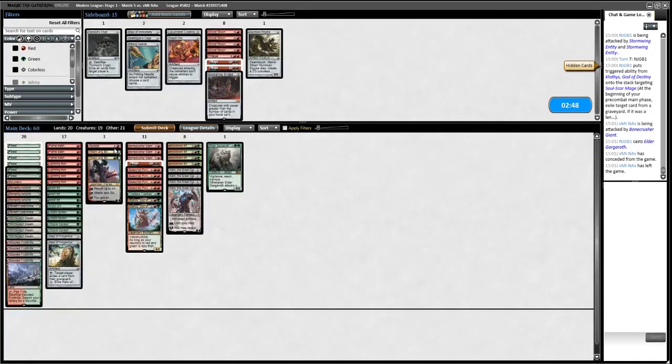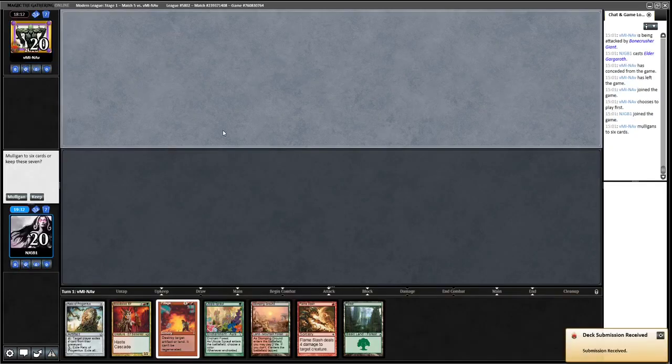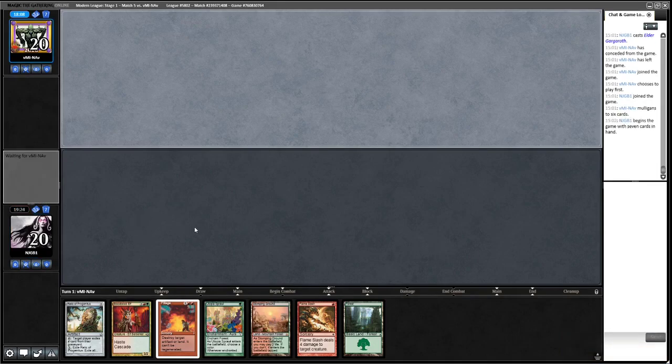My opponent just concedes to the Gargaroth. Some of the lists I've seen have had two of these in the board — I think that's probably the way to go. Some people don't play Elixir of Immortality, some play more than one Gargaroth. I've seen a range of configurations.